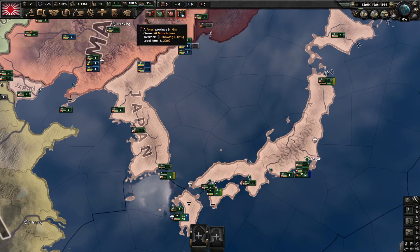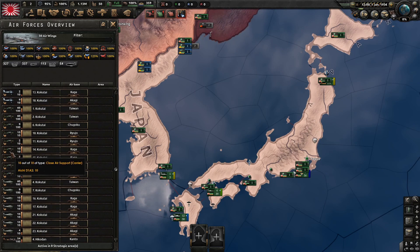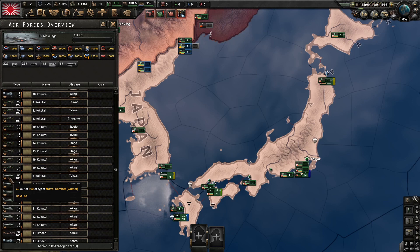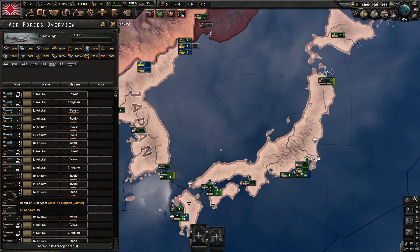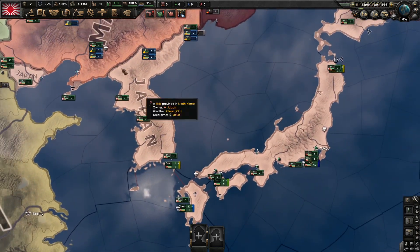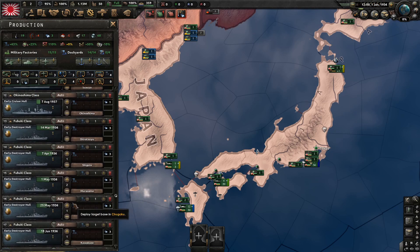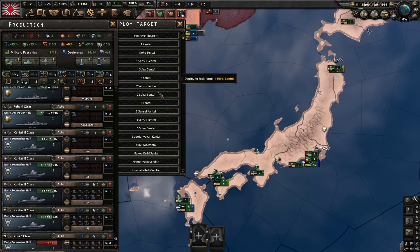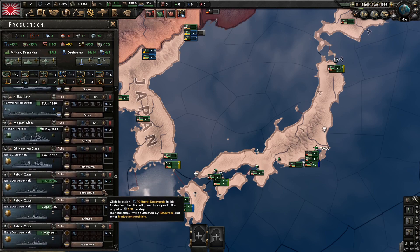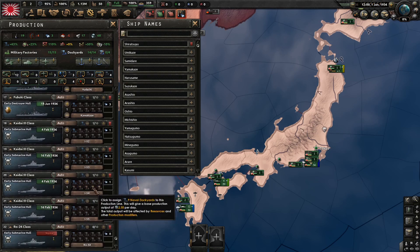We have a bunch of carrier CAS - that's nice. For naval stuff, I'm just going to do the usual thing which is finish everything we have and figure out later what we actually need. I'm going to go a pretty carrier-heavy game as well - I love carriers.